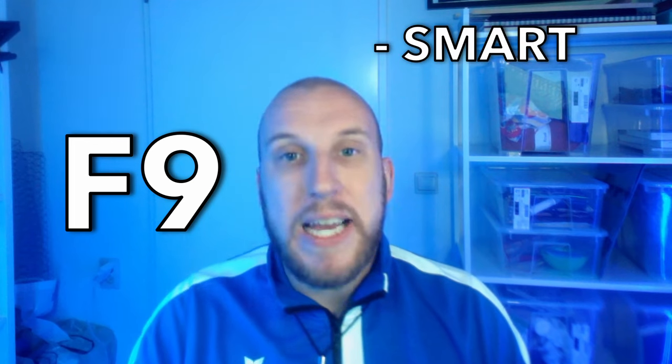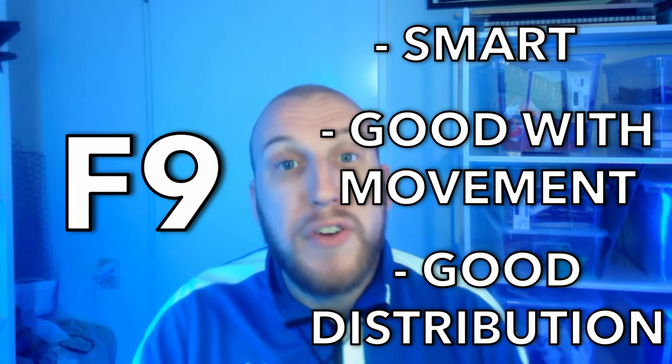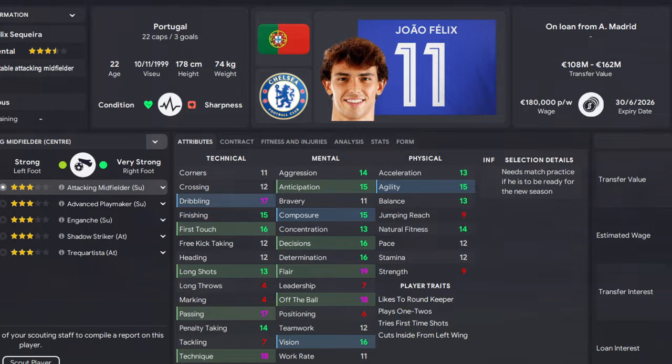For the false nine, you need a smart player who's good with movement to confuse the center-backs, and who's able to distribute the ball well for the link-up play. So try and find a player who's good at off the ball, dribbling, passing, and finishing. A great example of this is João Félix.